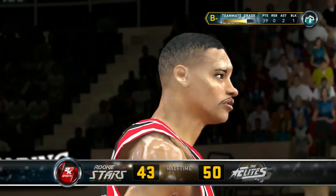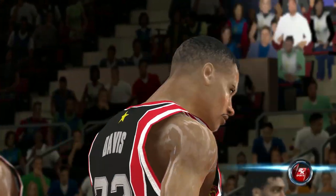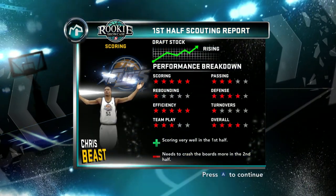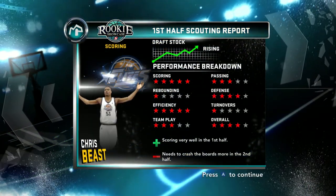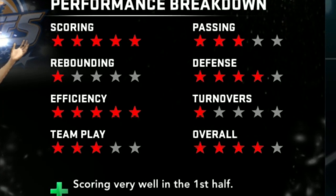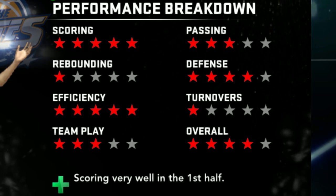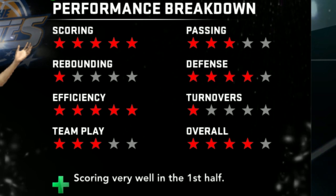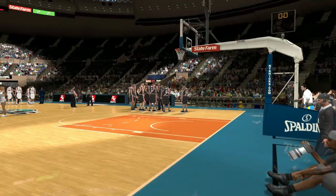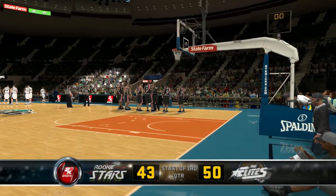Bro, we did our thing in this first half. That's the nostalgia right there - they got the scouting report. We are rising in our draft stock. We making a good first impression on these scouts. We got five-star scoring because we was out here beasting, just dropping buckets. Rebounding needs a lot of work, and our turnovers are not great. But we rising in our draft stock. Let's get into the game, man - we back, 43 to 50.